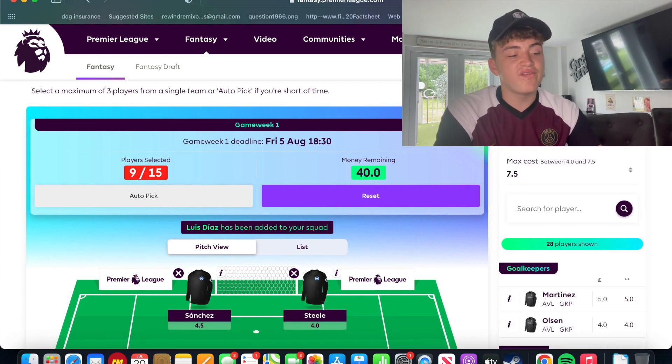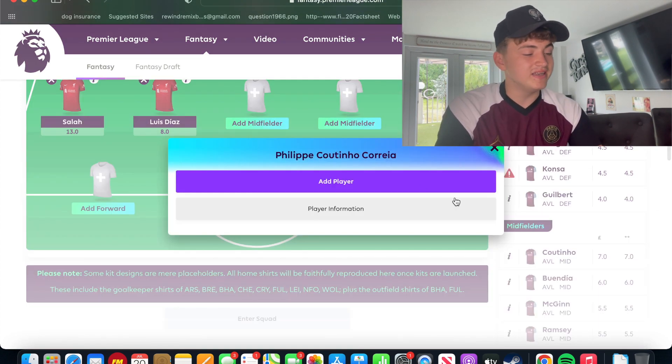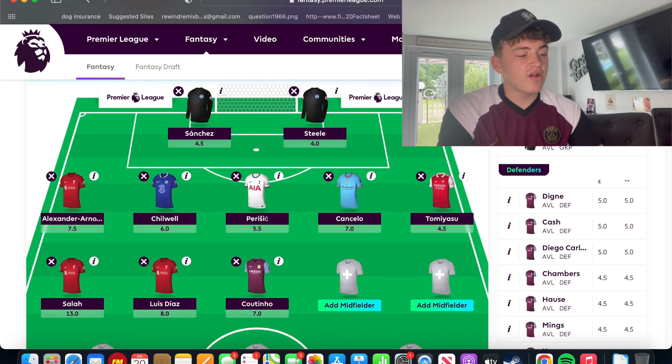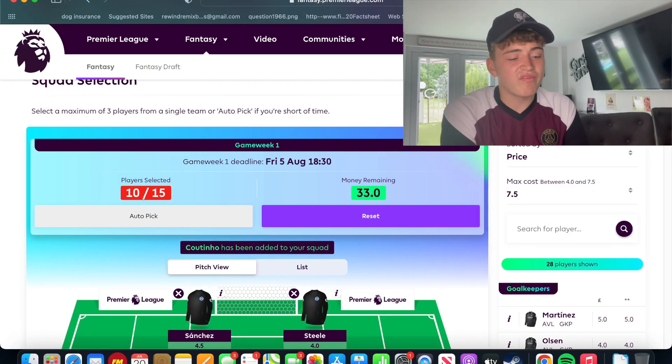The next player is Philippe Coutinho. A few people have him in their teams and I really like his opening four fixtures at Aston Villa. He started extremely well last year and they bought him permanently in the summer. His first four fixtures look very good — apart from the Crystal Palace one. Bournemouth away and Everton at home are both very winnable, and West Ham at home — I don't think West Ham are going to be anywhere near as good this year, especially with Europa Conference League to play as well.